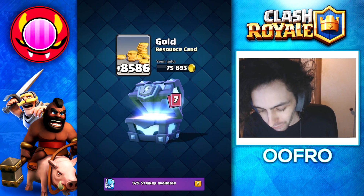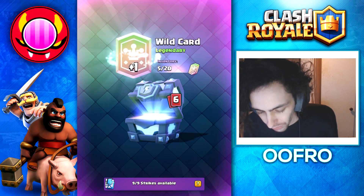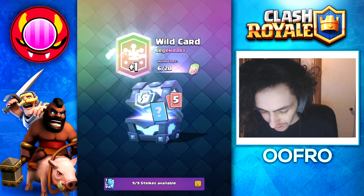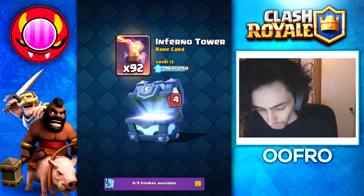Let's open this bad boy up — it is obviously free which is fantastic. We get gold to begin with and we have a flashing 7, which means we're going to get a legendary wildcard, which is fantastic. Obviously a legendary isn't guaranteed so getting one is very lucky. We get 730 cannons — that's all the common cards.